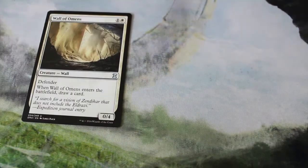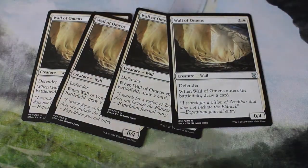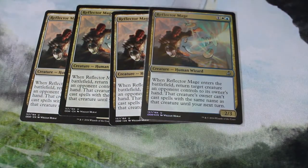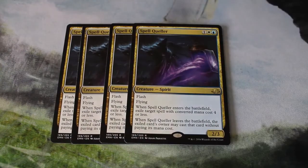Four Wall of Omens. Four White Mane Lion, which we have right here. One of my favorite additions — four copies of Reflector Mage. If I can't play it in Standard, then I will do what I can to play it in Modern. We have our foil. Four Reflector Mages. Four Spell Queller.